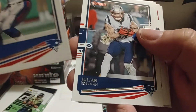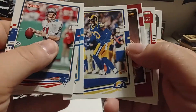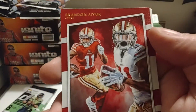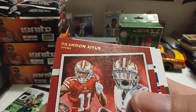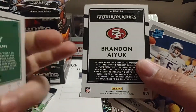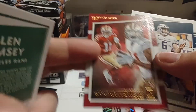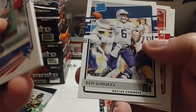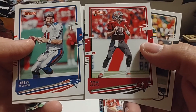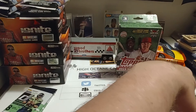Julian Edelman — I do have him in my fantasy football right now. This looks nice — Rookie Gridiron Kings. Brandon Ayuk — not numbered, but that's a nice-looking card. It does have that matte finish; I do appreciate that — kind of a throwback to the Diamond Kings set, back about 2004. Tom Brady — how ironic that we have Drew Bledsoe and Tom Brady in the same pack. And Brett Favre. Wow, that was a pretty star-studded pack there.